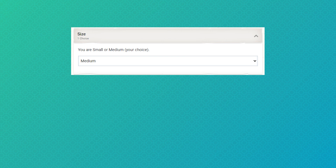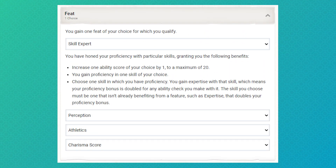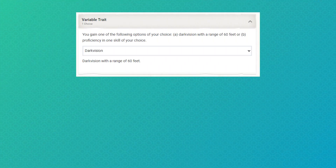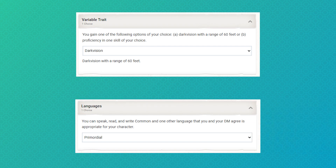Okay, so we're going medium-sized, we're boosting our strength with our ability score increase, and for our feat, we're picking Skill Expert. It's going to give us expertise in athletics, which we'll get from our class, perception proficiency, and a charisma boost. Darkvision is always a win here, so we're going with that. Primordial feels like a good language for talking to weird swamp stuff with this banderhob.